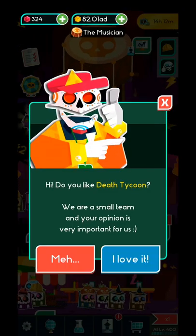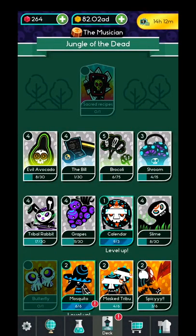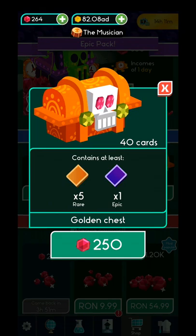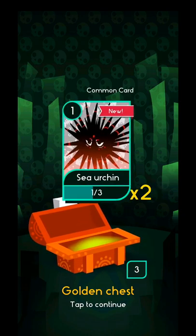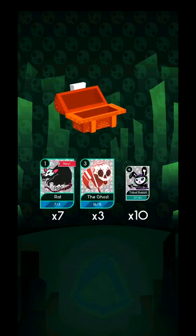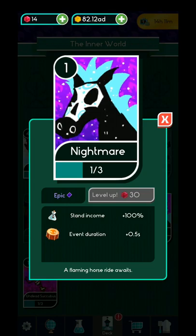10,000k, and stand income increases by 300% — definitely level it up. So I'm hoping for more money. Another musician event. Definitely increase your cards as fast as you can. I'm not going to upgrade certain ones. Let's buy another chest. The epic cards will give you much greater rewards. Epic nightmare — just one, just my luck. Stand income increased by 100%, and event duration plus 0.5 seconds — that's a good thing, but only for the musician event.